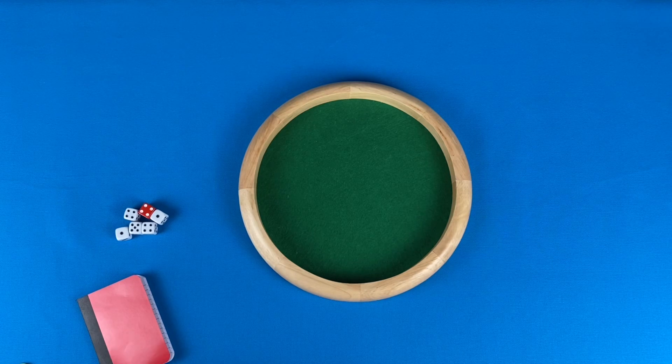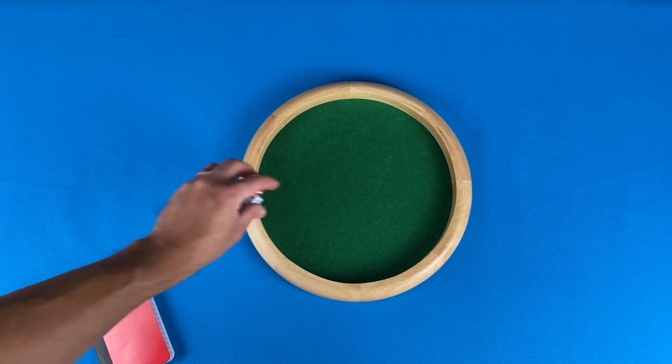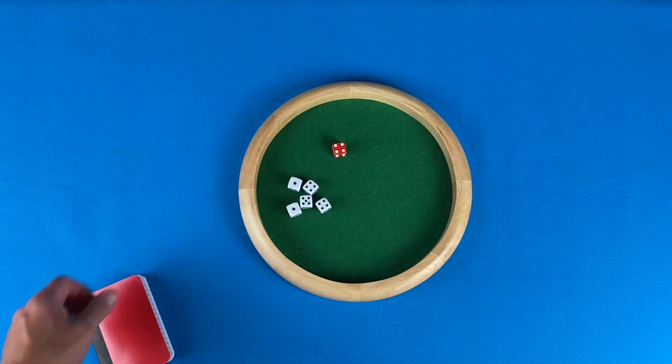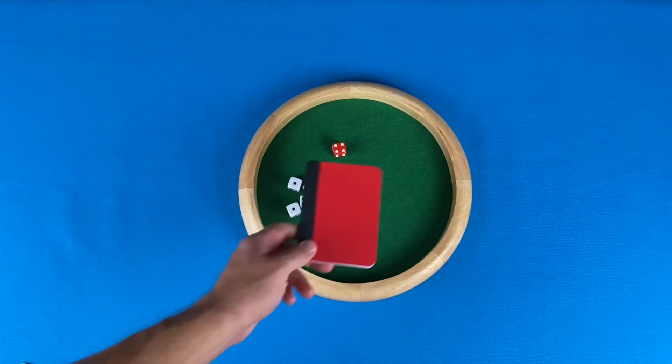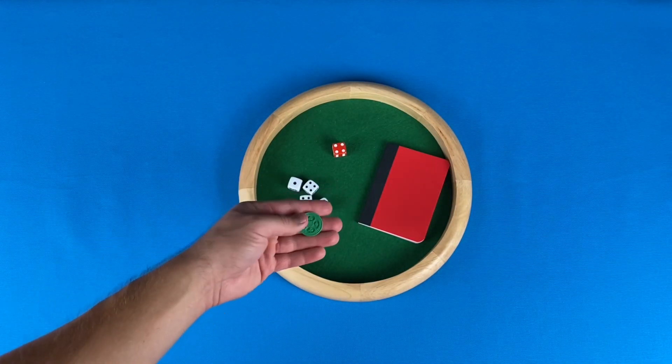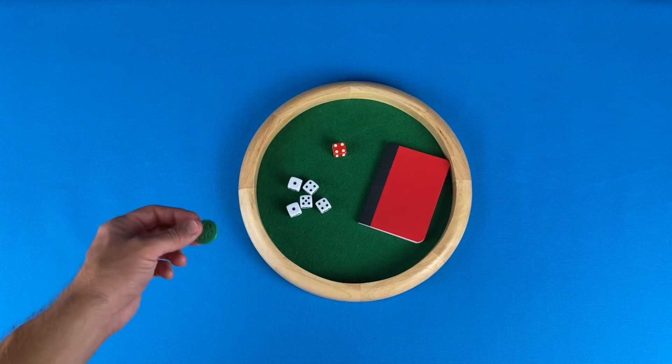In order to play Ducks in a Bucket, you must have six dice. One of them needs to be a different color from the rest. You will need a way to keep score, and it is helpful to have a chip or a token to mark who is the first player for the round.